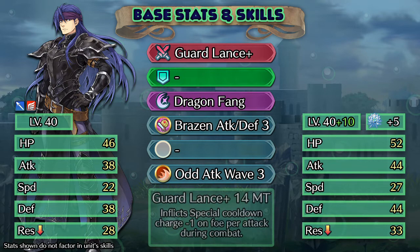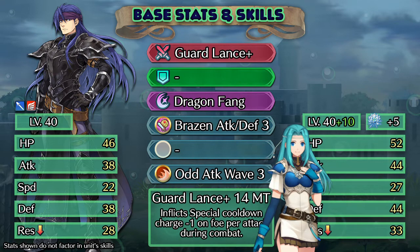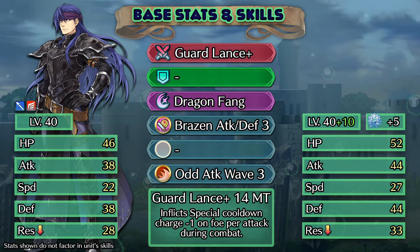Ghoul's weapon by default is the Guard Lance. He's the second hero to come with this weapon by default, with the first being Fiora. Fiora is a 5-star exclusive in the standard summoning pool, so it's now much easier acquiring this weapon through Ghoul. The effect of the Lance is that it applies cooldown charge plus one to your foe per attack. This is a really useful effect in helping the user avoid being hit by foe's specials, especially if the user is quite slow and therefore being doubled, because the attacker has a hit to charge their special and can still follow up, making them more likely to be able to use their special in that round of combat. A lot of the time a round of combat is settled by who is able to activate their special first, so being able to disrupt your foe is quite useful.